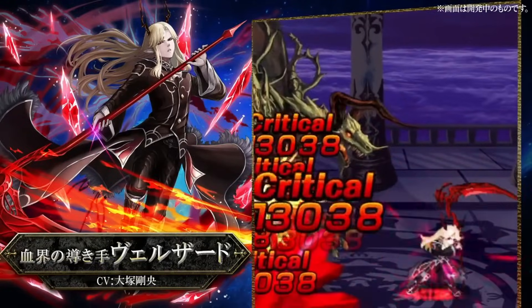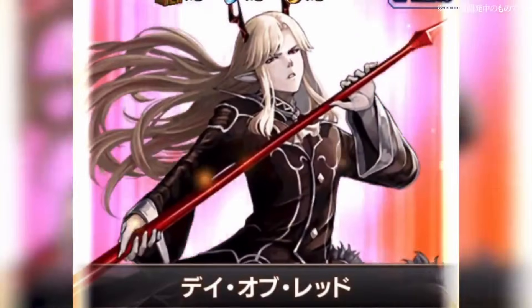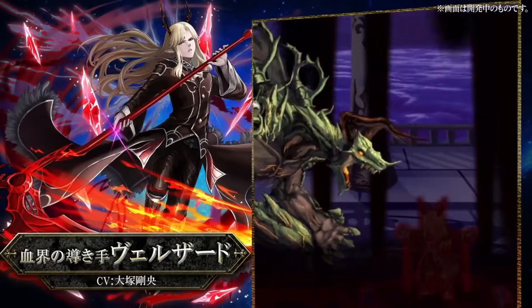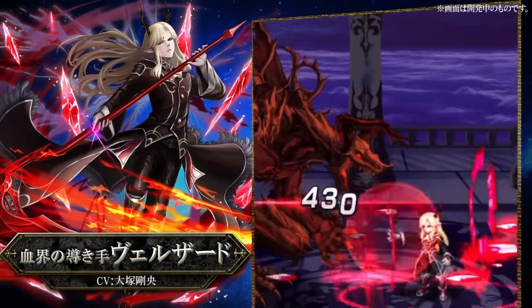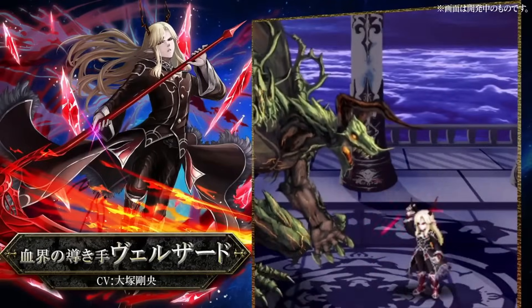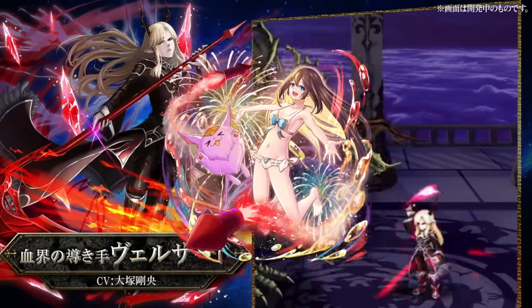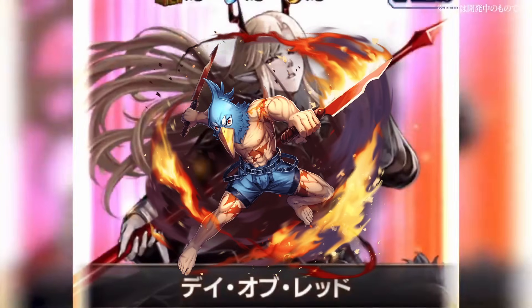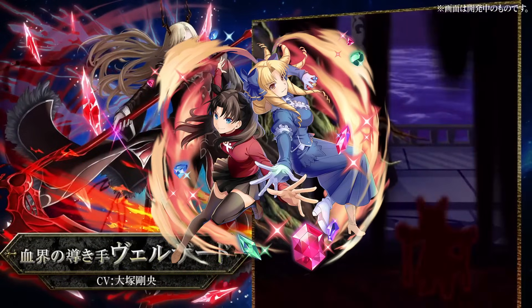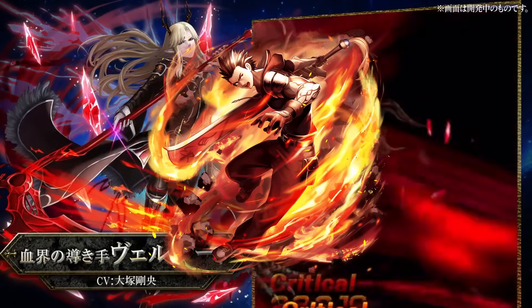In terms of harder content, this guy is going to have some use there and he's going to be a great addition to Mono Fire. Right now, Mono Fire's mainstays are like Valentine's Day Priscilla, Summer Iris, and Sunraku. Then the last character usually switches around — goes to Rin, or maybe you need a Kirisame, or whatever else.